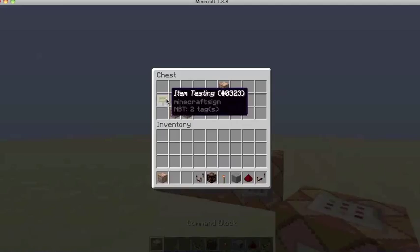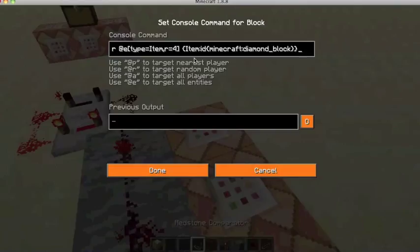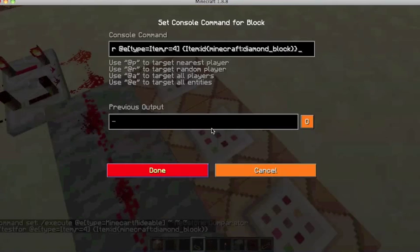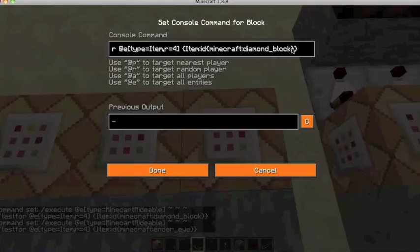Now I'm placing my first NBT command block, which is the item testing. So I'm just going to smack a couple of these down. These NBT data command blocks already have commands built into them. This command is just testing for the item. Here you have your item ID. So I'm going to do a diamond block, and I'm going to change one of these to an ender eye. And I'm going to do obsidian - you'll see why.